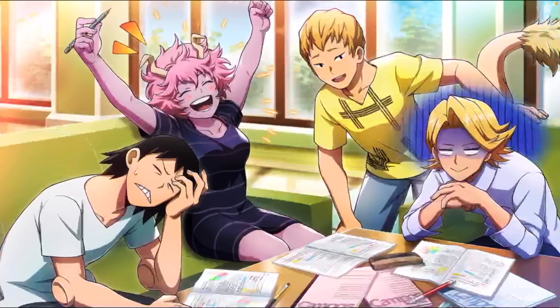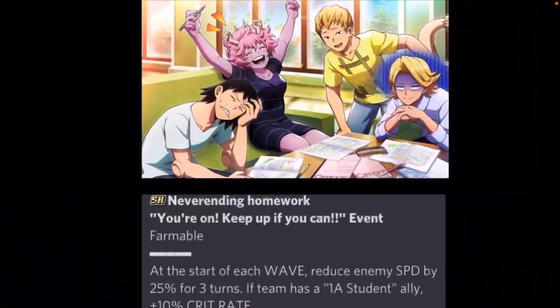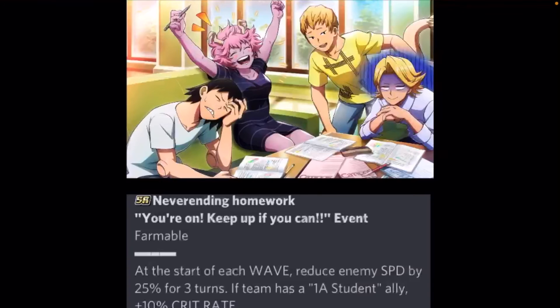This next support memory is the one we're grinding for in the new event using the medal system. Every event has one support memory from the gacha and one you grind for with medals — this is the farmable one. It's called Never Ending Homework. At the start of each wave, it reduces enemy speed by 25% for 3 turns, and if your team has a 1A student ally, you also get 10% crit rate. It's nothing crazy, but if you're struggling with content and the enemy is always going first, this support memory will help you go first and make content easier by debuffing enemy speed.